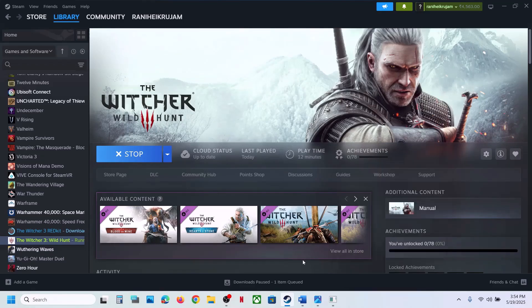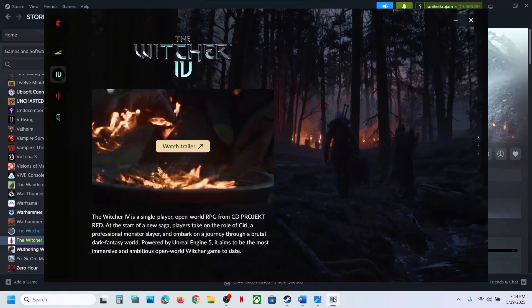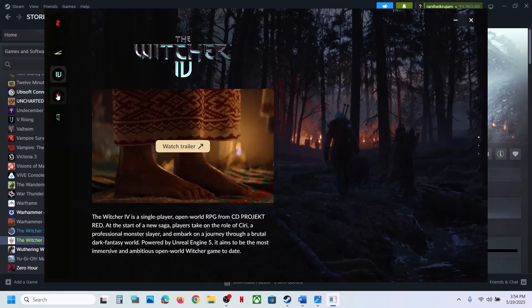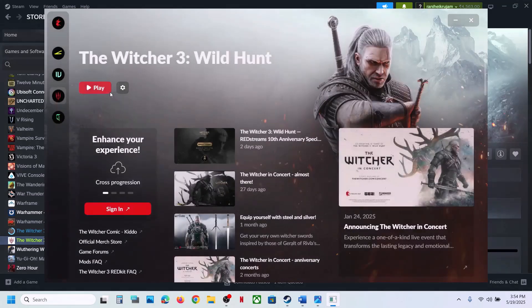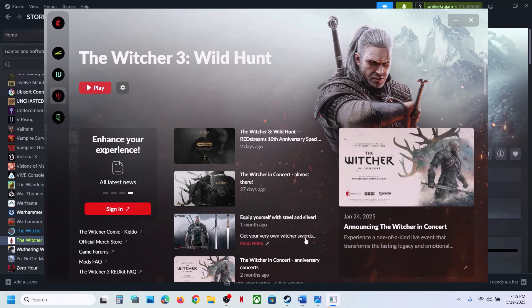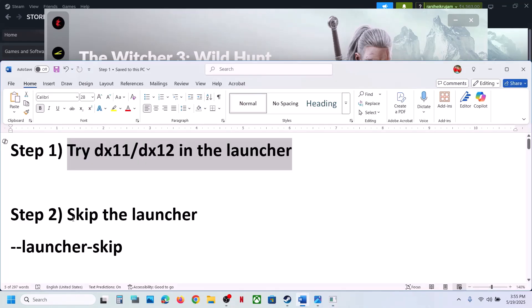Launch the game. If you are able to launch the launcher, go to the launcher and you will see the game. Click on the game icon and then click on the gear icon. Once you click on the gear icon, you will see DX12 and DX11. You can try DX11 first, and if that does not work, you can try DX12. Check which one is working fine for you.